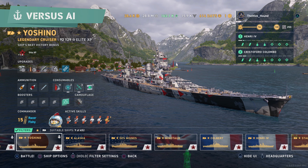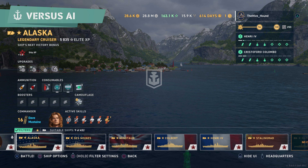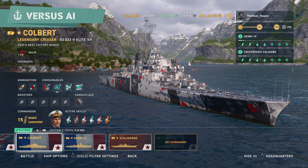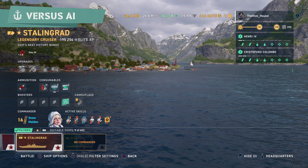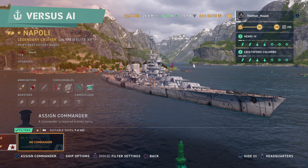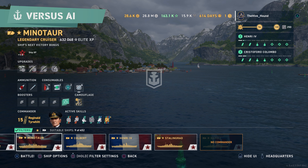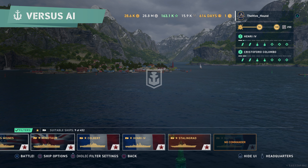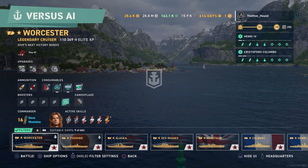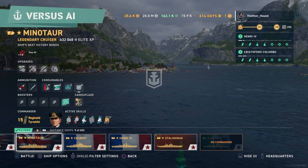So my three S-tier cruisers are Des Moines, Minotaur, and Yoshino. Worcester and Alaska are A-tier. Zao is going to be B-tier because it requires everyone else to help it out. Stalingrad is D-tier — it's really bad. Napoli is C-tier. Henry is A-tier and very good. So the priority order is Des Moines, Minotaur, and Yoshino first, then Henry, Worcester, and Alaska, and the other ships once you have everything else.